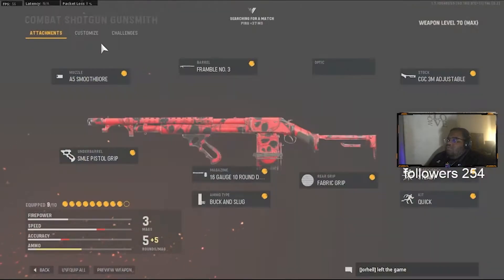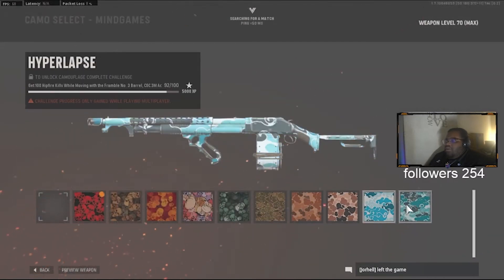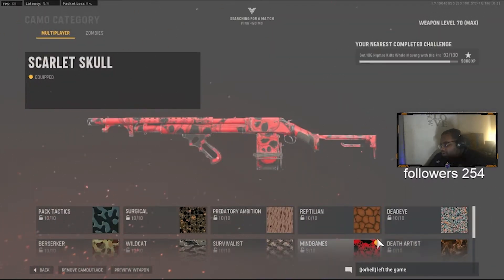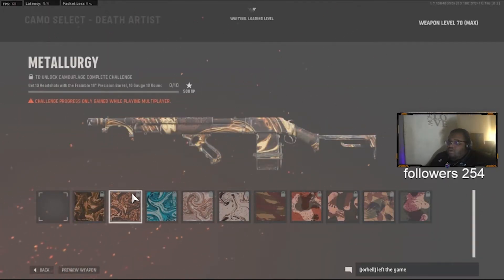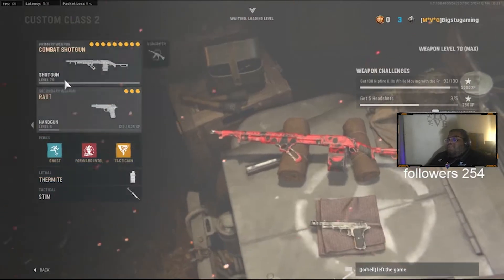Let's see where we at chat - how much more do we have to go? I literally need eight more, and then we can do the headshots and we're done with this. We need eight more and then we need headshots. Precision, 10 Round and Vital - I think I have that set up already.